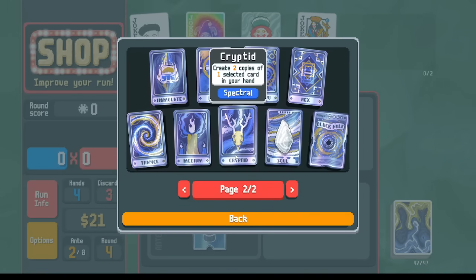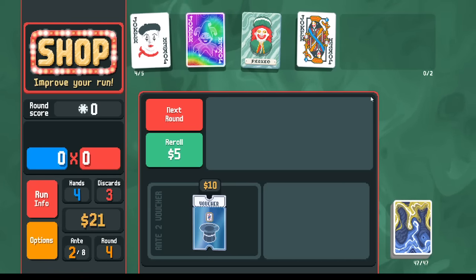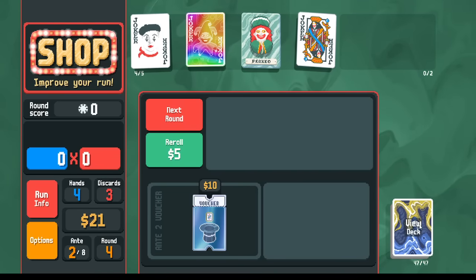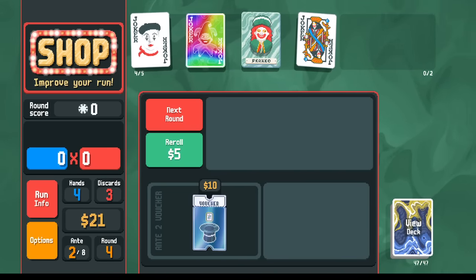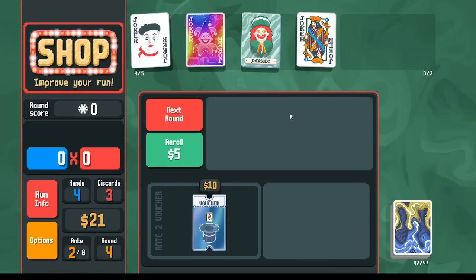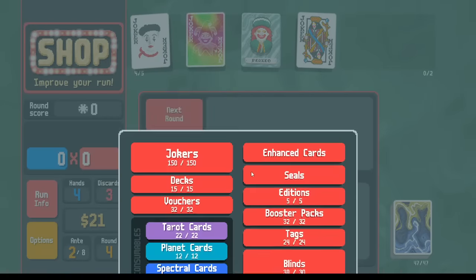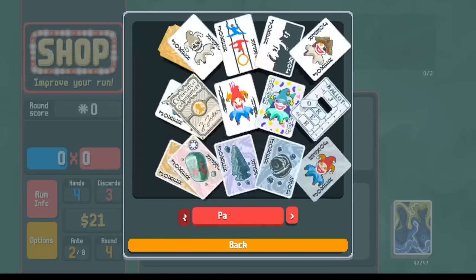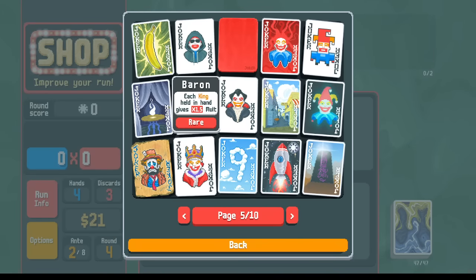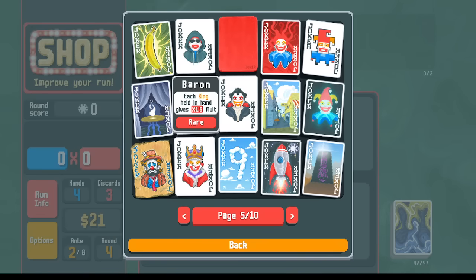That's what we're going to try for today. Generally short term, for the setup of the run, we're on the Ghost Deck and started with Hex, so we made a Polychrome Blueprint as our first joker. In this shop, we picked up Perkeo from an Arcana pack. We had Immolate earlier that gave us starting money and removed some cards. We also picked up Mime, which is going to copy our Queens and give us 13 Mult with Shoot the Moon. But long term, the Baron Joker gives you times 1.5 Mult for each King.